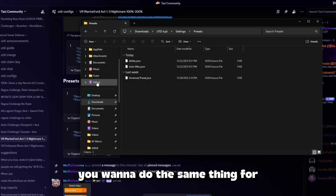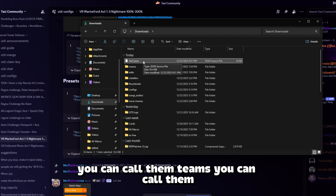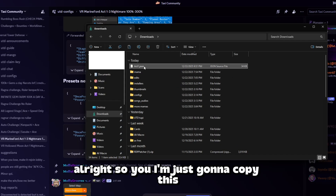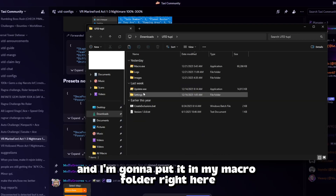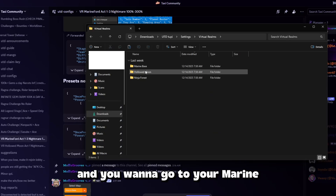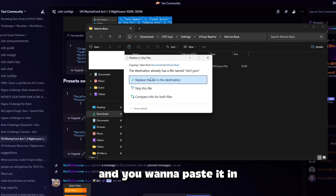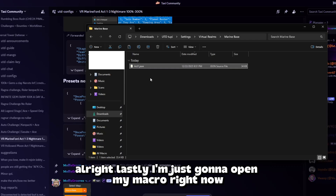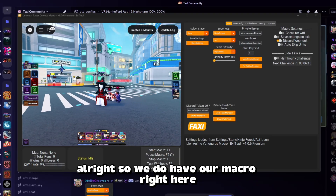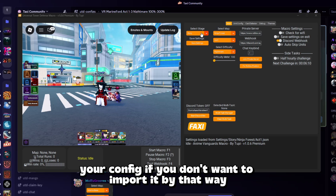Now lastly, do the same thing for your config. We call them configs, you can call them teams or macros, whatever. We're gonna import this — just copy it and put it in your macro folder. You should find a folder called Virtual Realm, then go to your Marine Base or whatever map you downloaded it for, and paste it in. Since I already have Act 1, I'll just replace it. Now I'll open my macro and show you another way to import configs if you prefer.